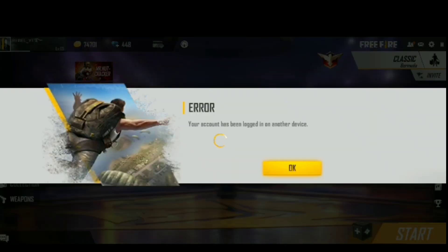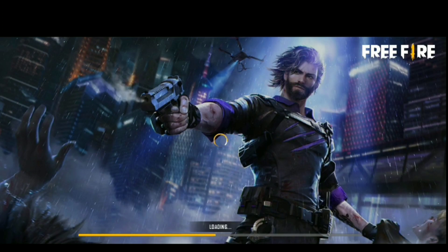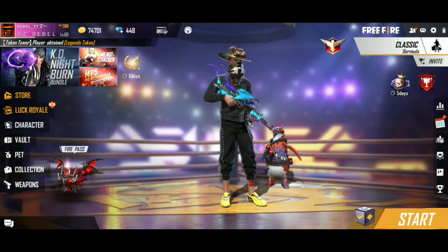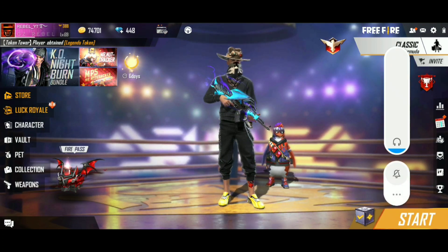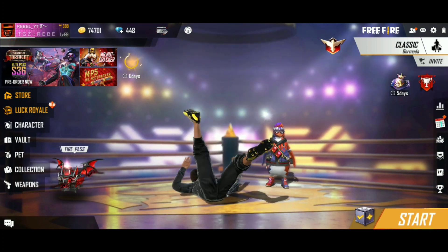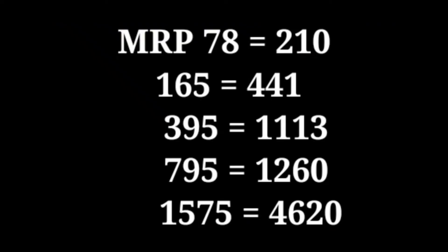We have a total of 441 diamonds, plus 7 bonus diamonds, so we have 448 diamonds total. If you have 441 diamonds, that's super. Here is the offer summary: 78 rupees for 210 diamonds, 165 rupees for 441 diamonds, and 395 rupees for 1,113 diamonds.